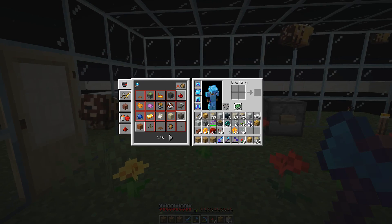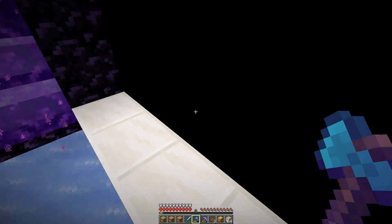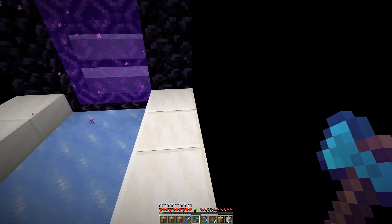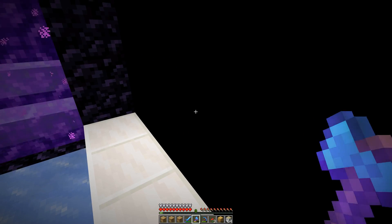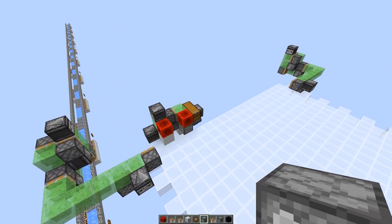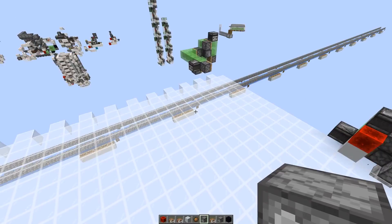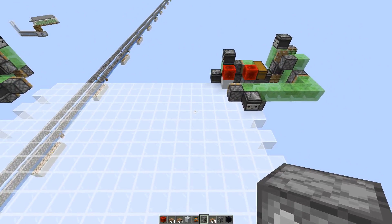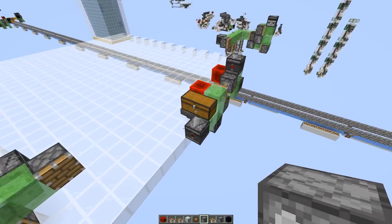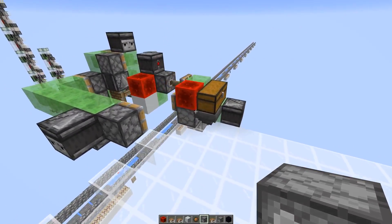Now we're back in the nether directly next to the portal. I want to build the honey farm, but it would be best to build some platform first so we don't risk falling into the void. I designed an automatic floor placing machine that only uses a single dispenser. In total this machine can hold about 4,300 items - it's got a dispenser, one hopper, and a double chest.